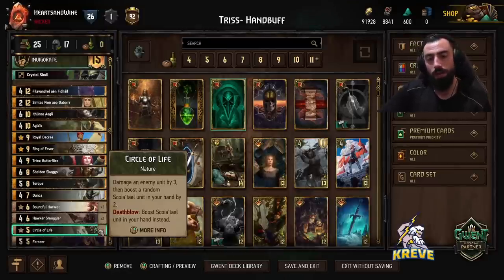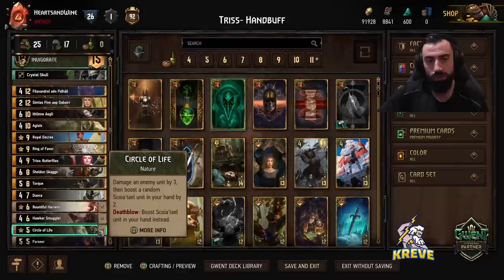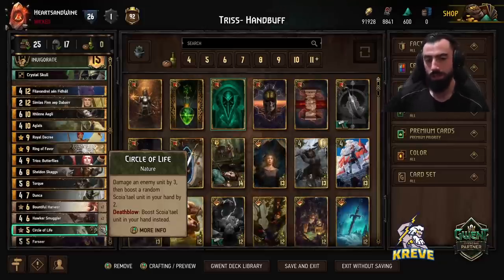With Circle of Life you could kind of play this deck in a way where you bleed the opponent into round two, and then in a short round three go kind of unitless — play two Circles, and let's say your last card is Aglase with a ton of points, and hopefully that gets you a win. You could use it for a bit of a unitless theme in a short round three, but otherwise just use it as you like.